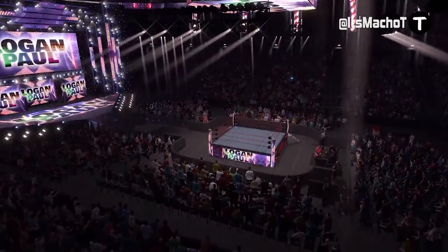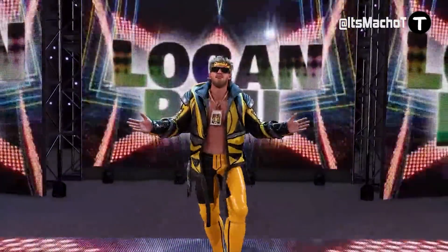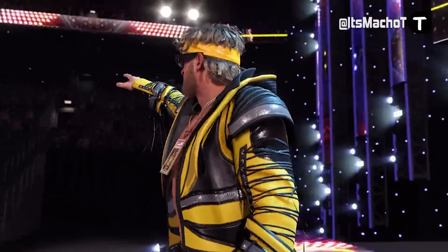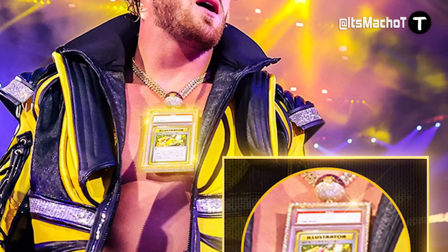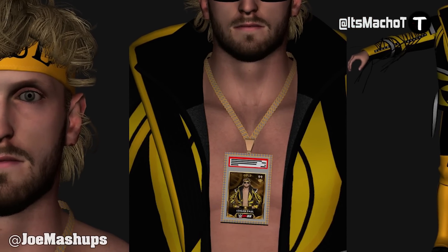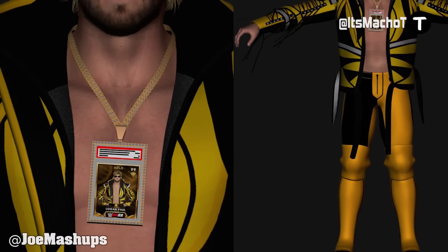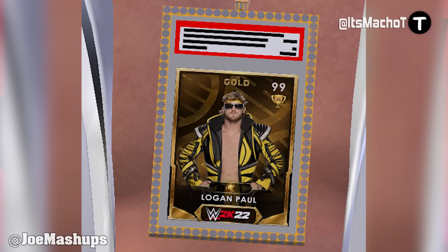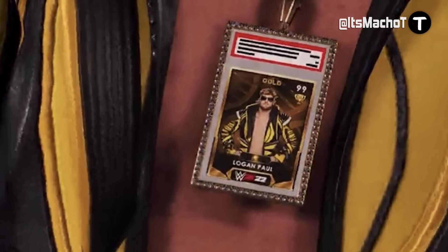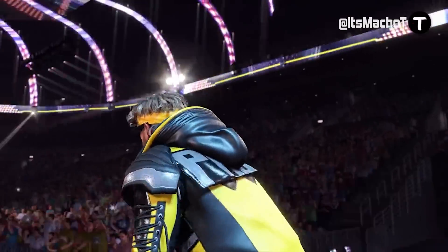Let's talk about Logan Paul, one of the DLC characters in the Whole Damn Pack — the last pack for WWE 2K22. A lot of us were wondering if he was going to make his entrance with his Pokémon card. Unfortunately, the PSA Grade 10 Pikachu Illustrator card is not in WWE 2K22. Even though he made his WrestleMania entrance with it, in the game he wears a MyFaction card with the highest overall ranking of 99. This is expected, since putting a Pokémon card in the game would require obtaining the rights for it.